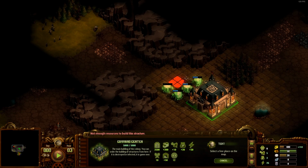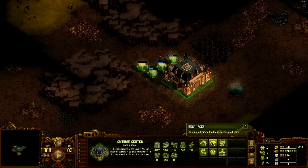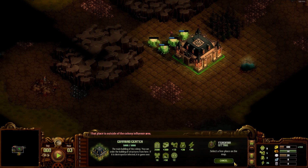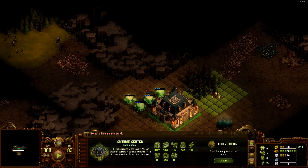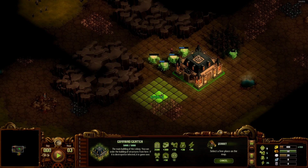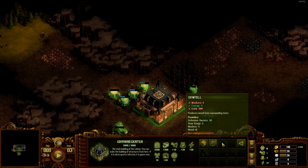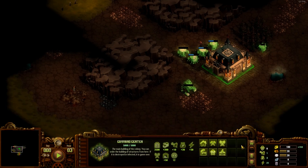Let's just build more tents. We can't get more tents because we need food, which means we need a hunter's lodge. We have enough resources for a quarry, which I'm going to get first, because the sawmill only needs a worker.